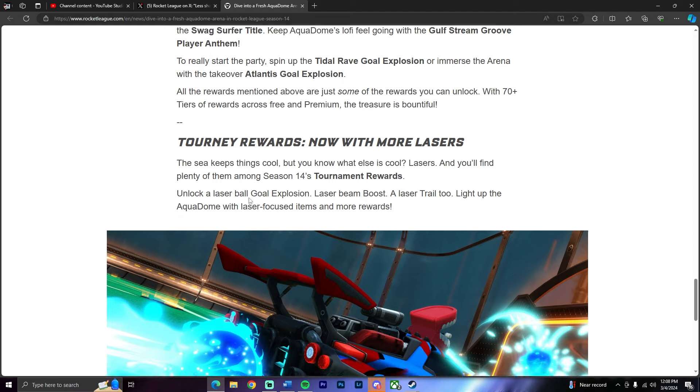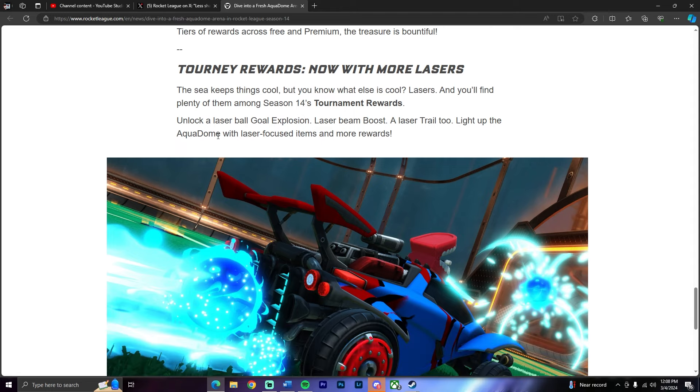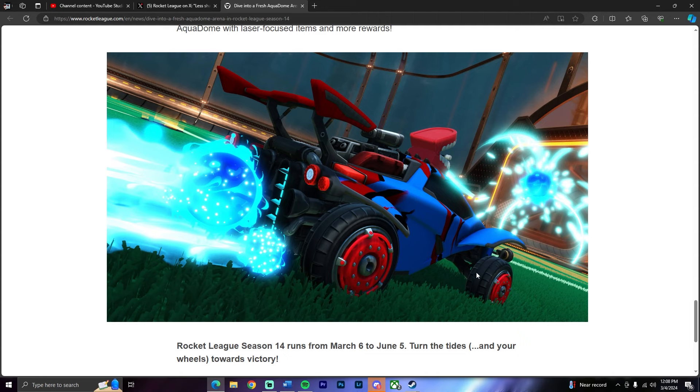Tournament rewards now with more lasers. The sea keeps things cool, but you know what else is cool? Lasers. You'll find plenty of them alongside the season 14 tournament rewards. Unlock a laser ball goal explosion, laser beam boost, and laser trail too. Light up the Aqua Dome with laser focused items for more rewards. This is a better theme - kind of almost exactly looks like Chemistry. Actually, it might be a different version of Chemistry. The wheels don't look good, but this looks like a revamped version of Chemistry, which is whatever.